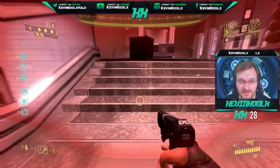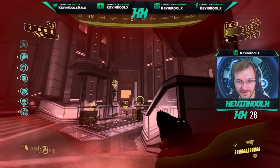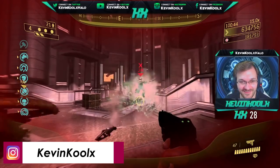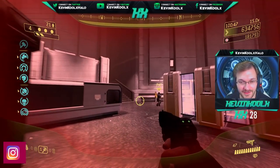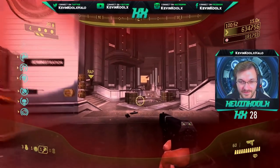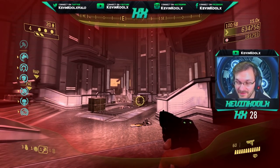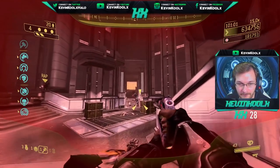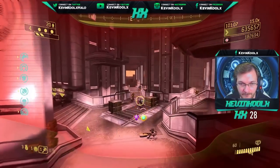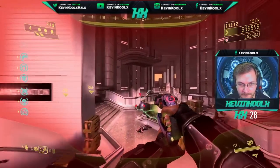Another great thing about Oni Alpha Site is that there are no engineers on this map. Many other maps like Crater have engineers that double up shields, requiring you to use a plasma pistol to pop them. Oni Alpha Site also has no vehicles to worry about — unlike Lost Platoon, where Wraiths and Brute Choppers drop in, making things far more complicated. You really don't want to have to redo this challenge since it takes a long time.